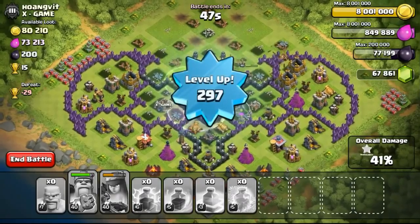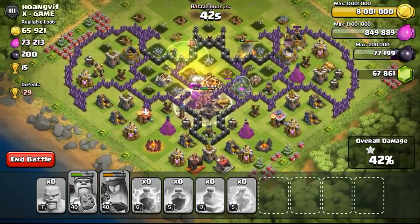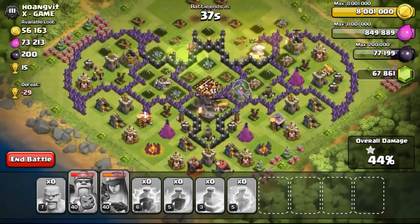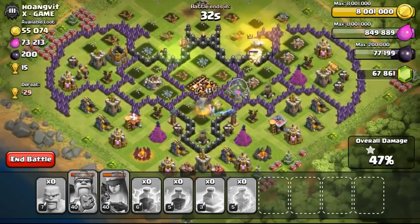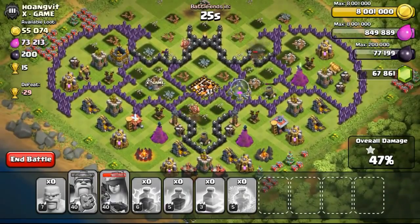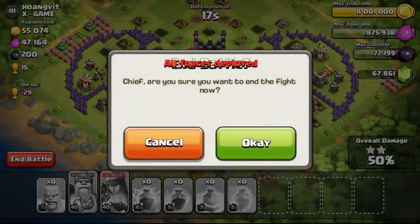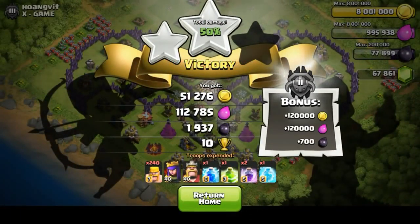Now just the queen left to take the town hall — and the king has gotten a little smarter, going for the town hall now. Both of them working together getting the town hall. We have just leveled up to 297, which is really good on this particular Batman base. Two stars on this Batman base with full barbarians! That was really, really exhausting and mind-boggling.